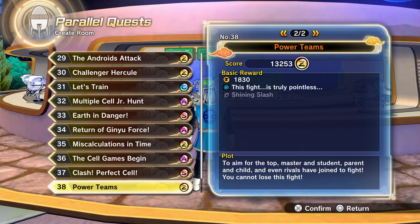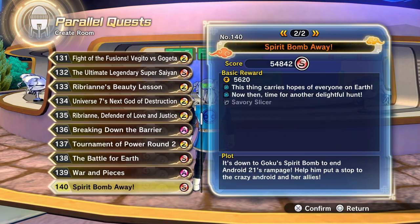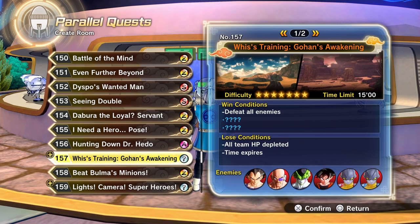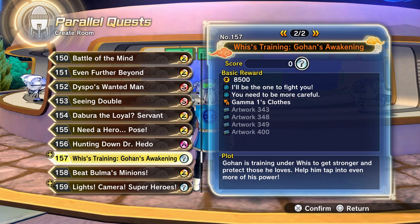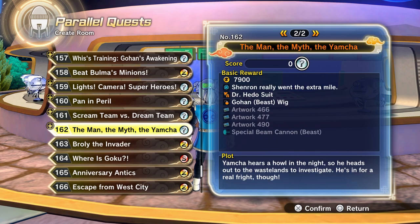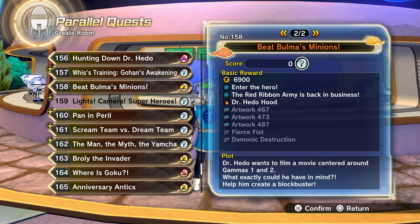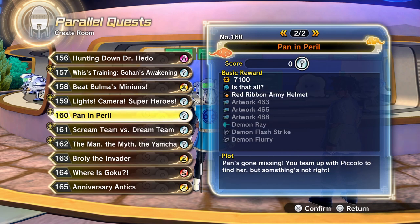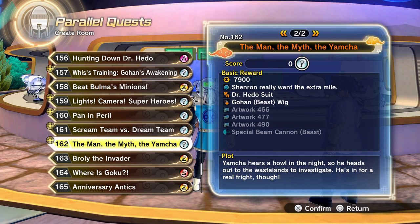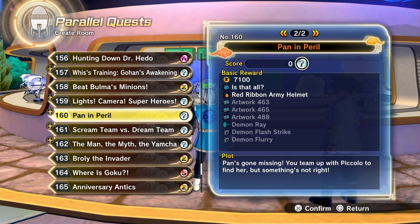This parallel quest content is newer because it's actually DLC from this year, so the parallel quests are DLC-specific. Unfortunately you can't do all of the parallel quests — only a specific few. If you have the DLC and don't have these moves, definitely grind for them. This would actually be a good way to get the DLC content. I'd recommend getting the DLC if you want to buy it and then grind these missions. If you don't have the DLC, unfortunately you can't do the PQs.